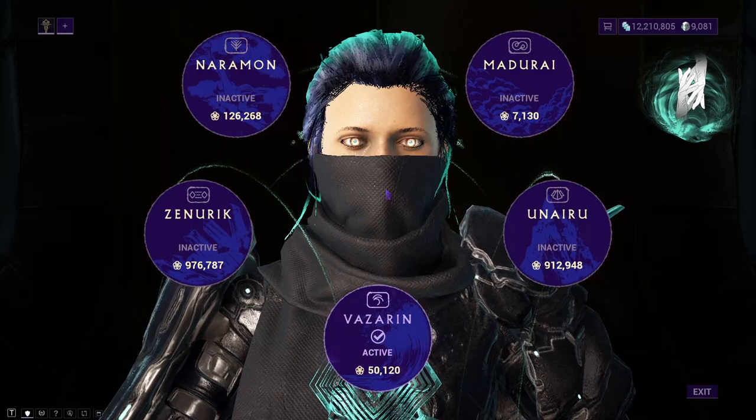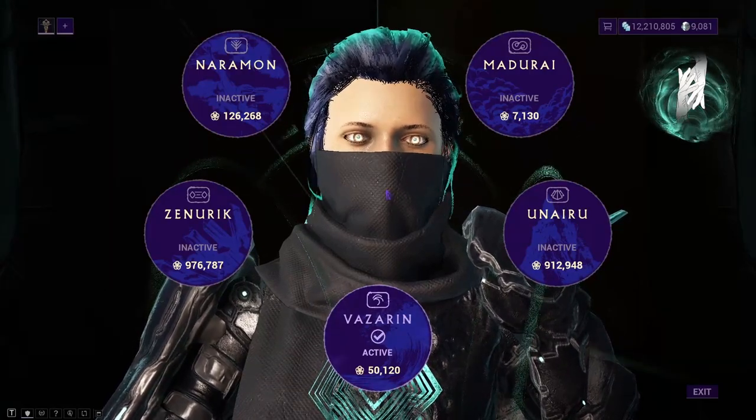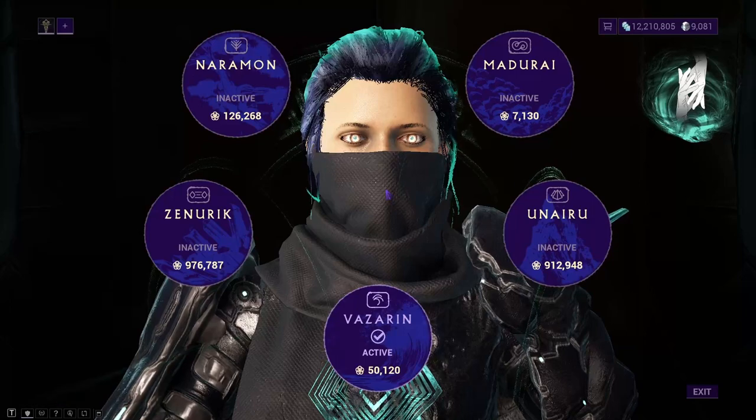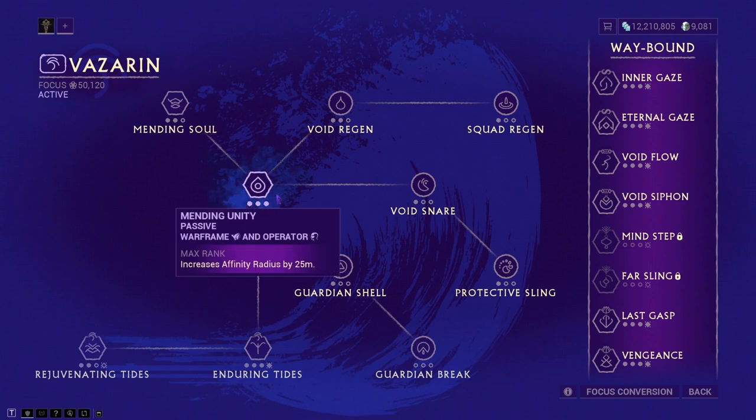First of all, I want to talk about the focus goal. Because we're going to be trying to get focus, and focus is based on affinity, we're going to be using Vazarin. The reason for this is its first passive, which increases the affinity radius by 25 meters. There is a certain affinity range — I believe it is 50 meters — and you need to be within that range with different squad mates to get their affinity as well as your own for killing enemies, so you can get more focus.